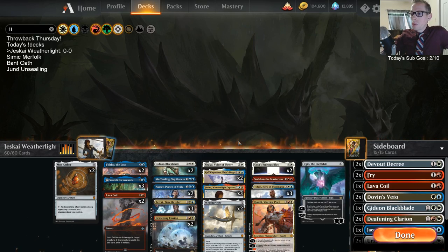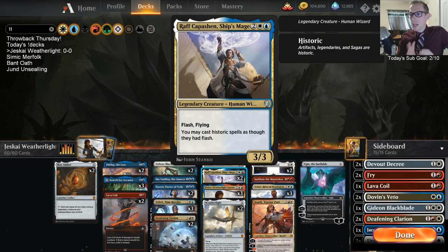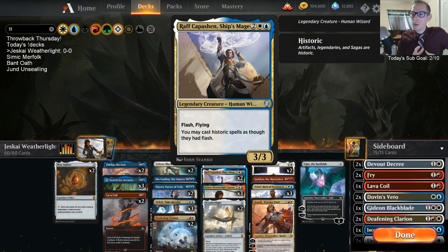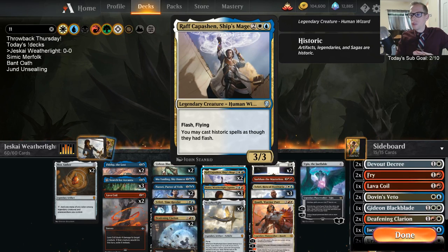Since we have our ship and our captain, we should get our ship's mage as well — Raph Capassion is in here. Both Jhoira and Raph are three power, so they can crew the Weatherlight. That's perfect.